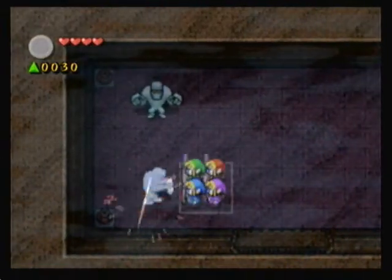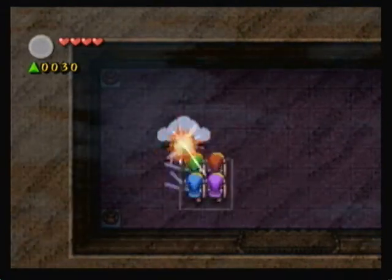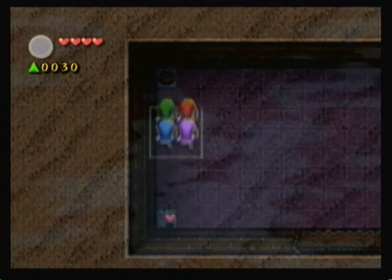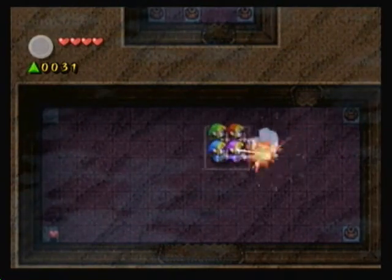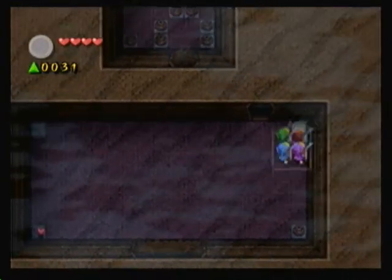Our first set of enemies we get is a bunch of damn mummies — the ones that take so many strikes to kill. It almost seems as though nothing phases them. But they gotta be killed anyway. They're not really that hard; they're just annoying sometimes.